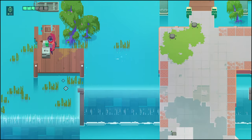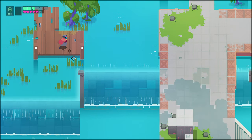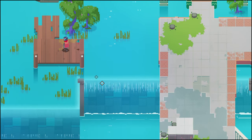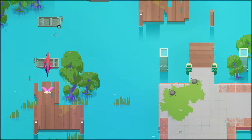I'm glad it kind of locks you on a little bit to the platforms, because I would definitely mess these up if I was actually trying to aim these jumps. Does all that work just for a medkit? I am half tempted to jump in the water.